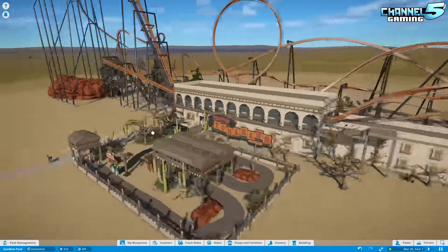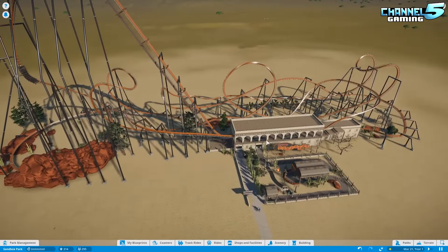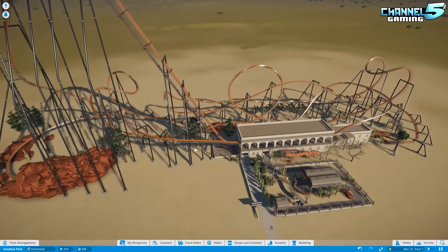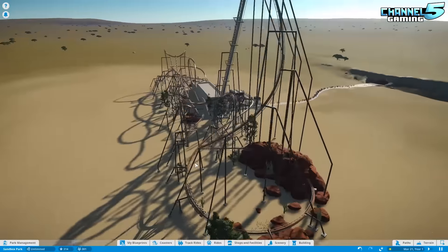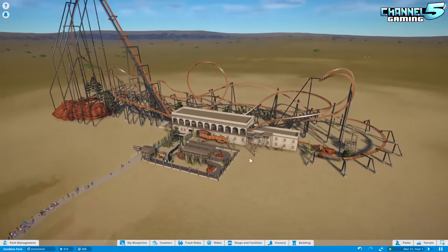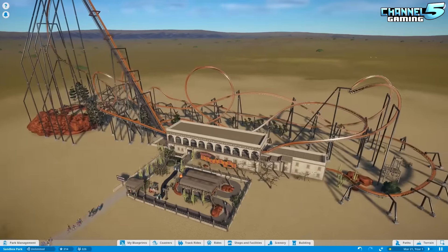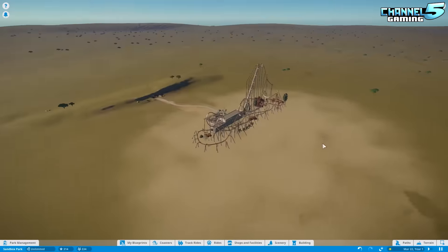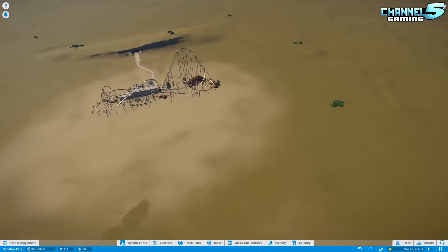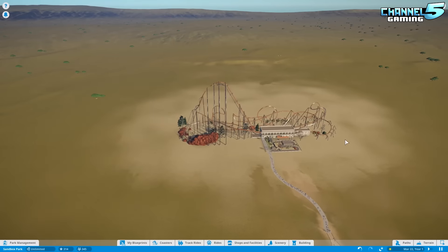So this is not a coaster submission — this is something featured on the most popular downloads of the week. I just wanted to do something different and pick one myself today. The reason I picked this is because it's very interesting. It has a very unique theme. The creator put it on the Grasslands map.